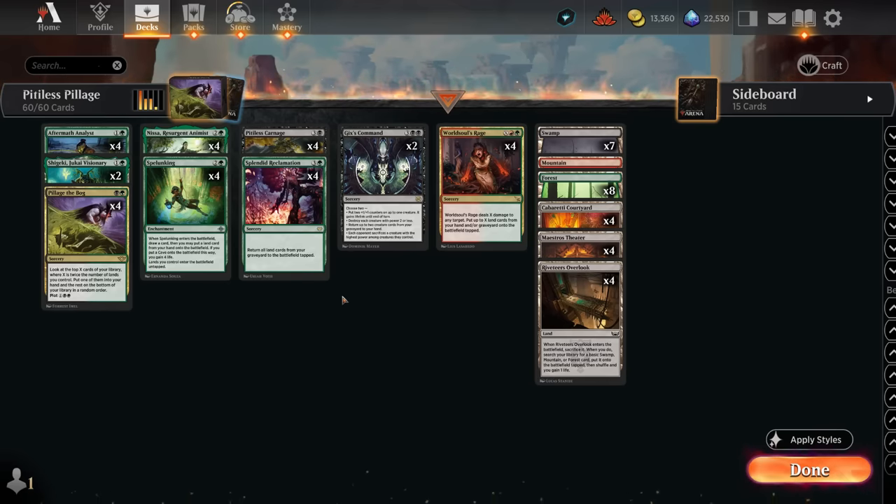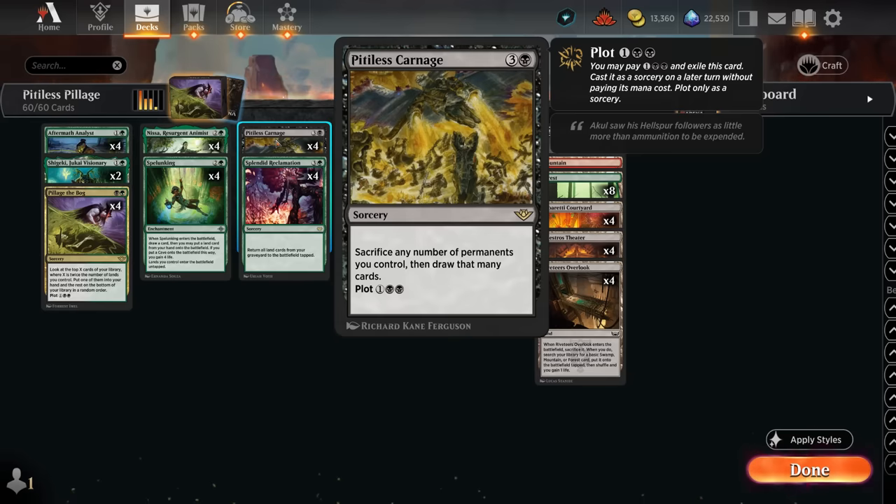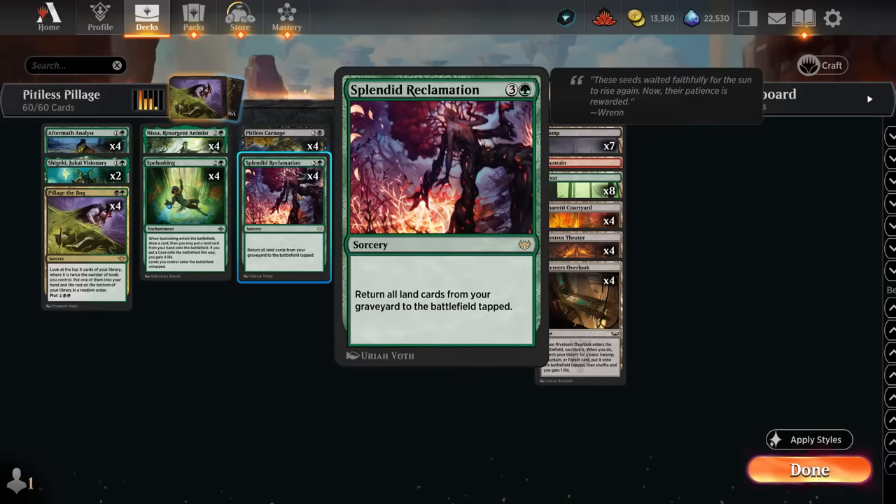Those black cards include Pitiless Carnage, which is a four-mana sorcery — although it can be plotted for one and double black so we can cast it for free in a future turn. We sacrifice any number of permanents we control to draw that many cards. The goal with Pitiless Carnage is to sacrifice all of our lands so we draw a lot of cards, and then we can use Splendid Reclamation in that very same turn to get all of those lands back in play.